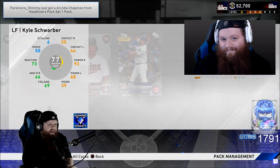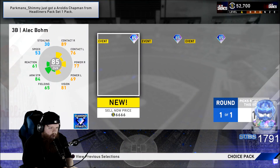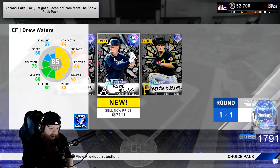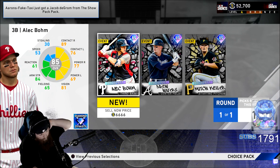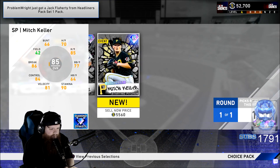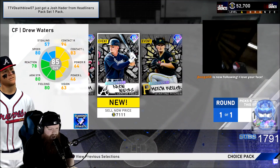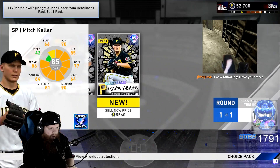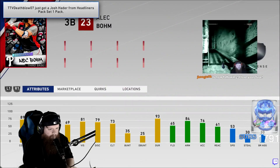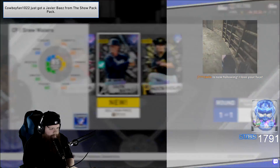One more — give me that fire! Silver — who we get? Kyle Schwarber. Prospect pack — boom! It's base, it's base, but I don't care bro. I got Drew Waters 100%! He's also got Mitch Keller — we just pulled the actual IRL auto of him — and Alec Bohm. I'm taking him, I'm doing it.